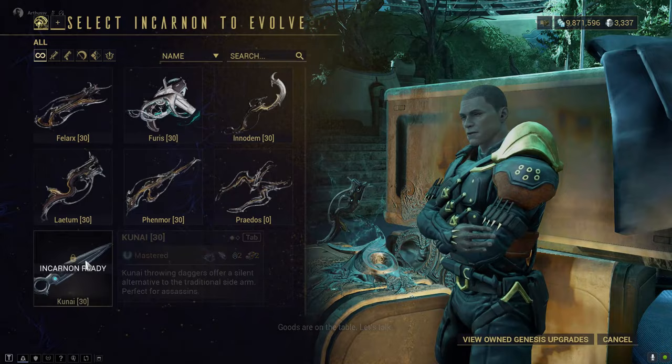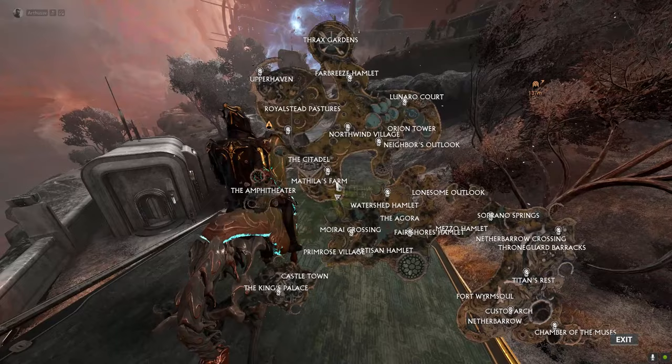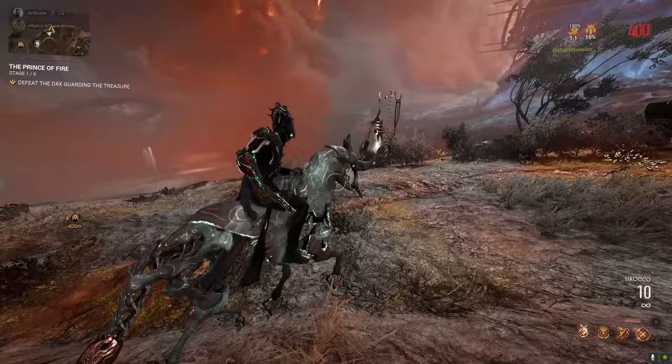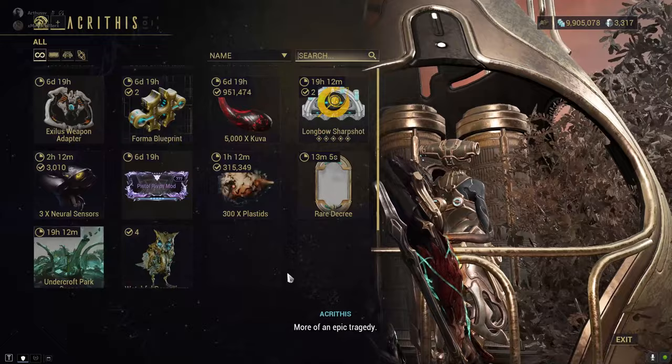You can also use Pathos Clamps to buy various goods from Macrinus. She can be found on your Dormy Zone, and also in various places around Duviri — this is her icon, and you'll find her on her cart. You can also find her in the King's Palace after you kill the Orowyrm.